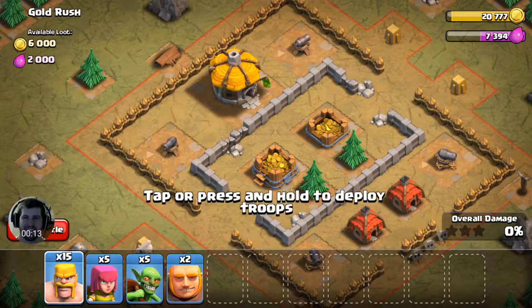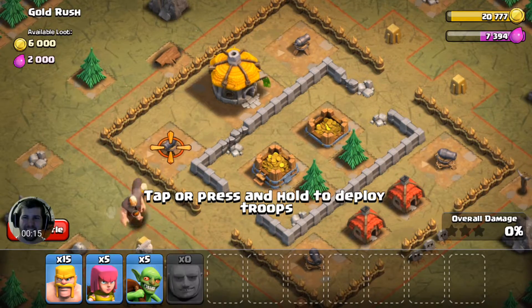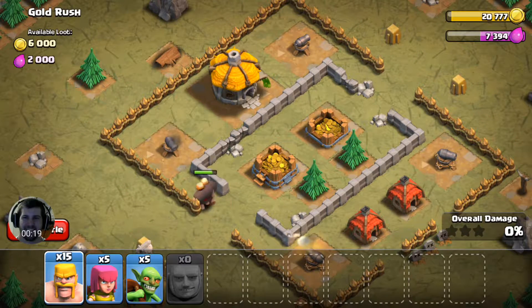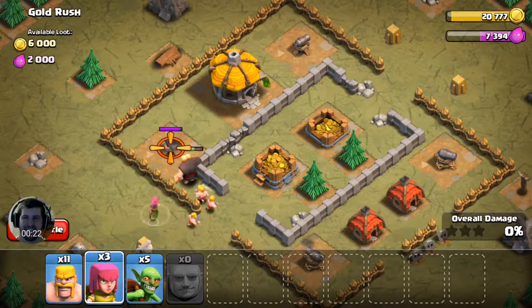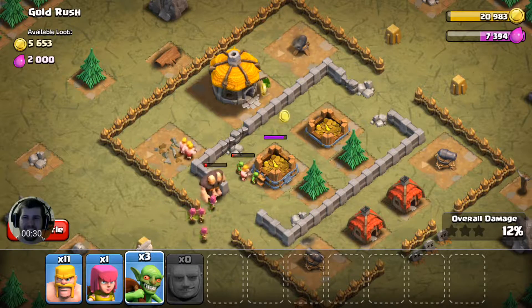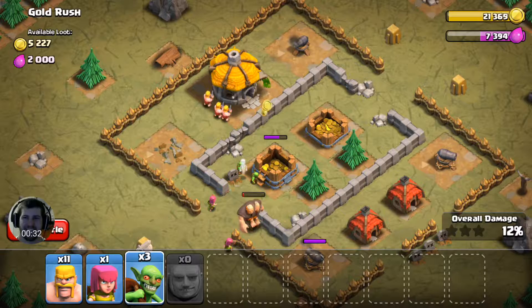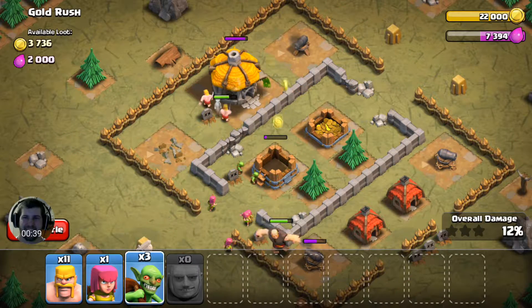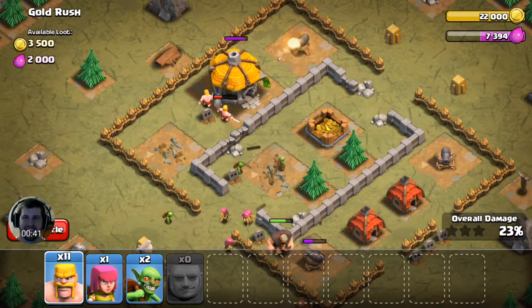This is actually the worst I've done on any of the attacks so far for a few reasons. I made a few mistakes. First of all, I probably just didn't have enough troops. You can see I have 15 foot soldiers, only 5 archers, 5 of these looters, and only 2 of the big giants. Also the setup of this village is pretty good — it kind of funnels you into these 2 areas and it has cannons on all 4 corners. So it's a pretty tough setup if you aren't doing it right.